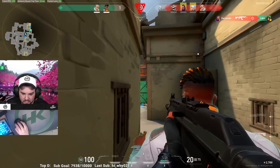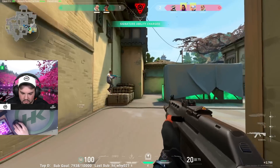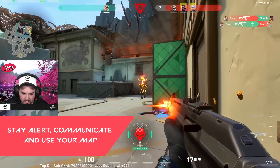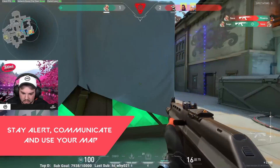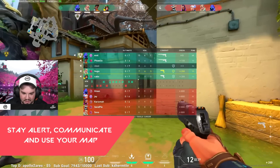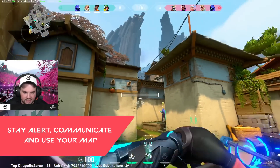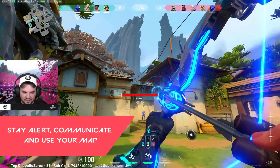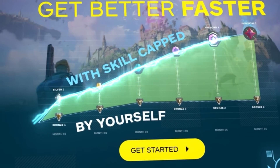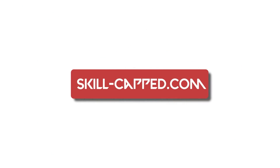That's all 10 tips, but here's one more bonus tip: while playing on Haven, be sure to stay alert at all times. Know what's going on and communicate it with your teammates. On a map with 3 bombsites it is especially important to use communication tools to guide your team to victory. And if you want to improve, win more gun fights, and get the rank you've always wanted, check out skillcapped.com — link in the description below.